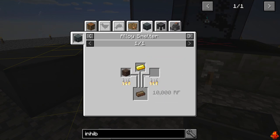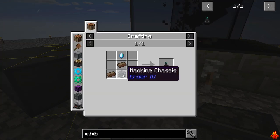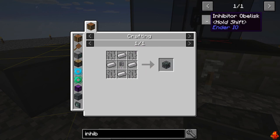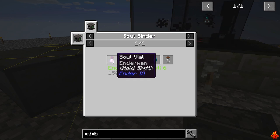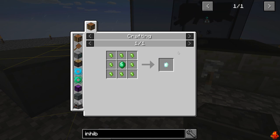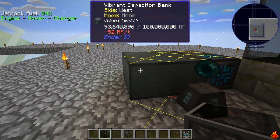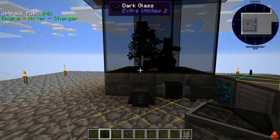To make an inhibitor obelisk you're going to need solarium, which is made with soul sand and gold - at least in the base pack, though recipes can be adjusted. You also need a machine chassis, which is a capacitor, iron, and iron bars. Then you need an ender crystal, which involves a soul binder, the soul of an enderman, a vibrant crystal made from vibrant alloy nuggets and an emerald.